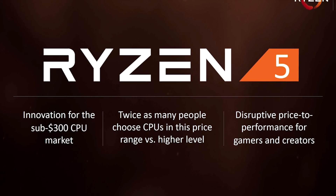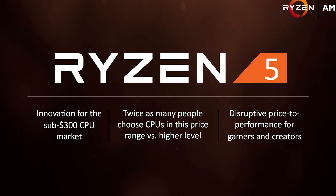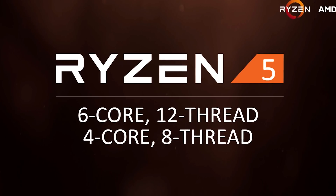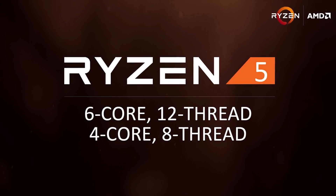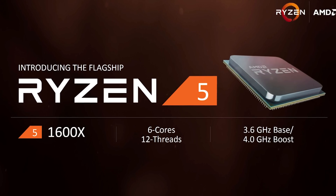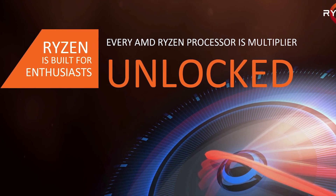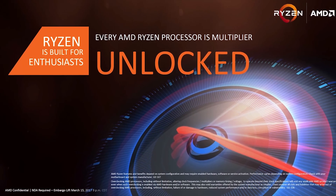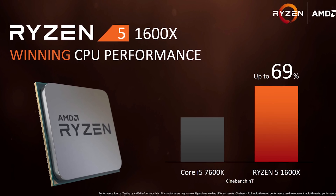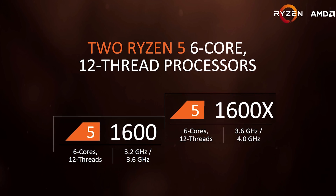Last week, AMD announced the official specifications for the upcoming Ryzen 5 CPUs, which will come available in exactly three weeks' time. By announcing the few specifications they did, they really let the cat out of the bag. We now know that Ryzen 5 is the same physical chip as Ryzen 7, so all models feature two CCXs, each with four physical cores, though not all of them will be enabled. The six-core model features one core disabled from each CCX, while the quad-core part features two cores disabled per CCX.